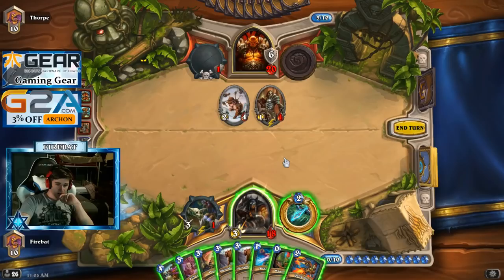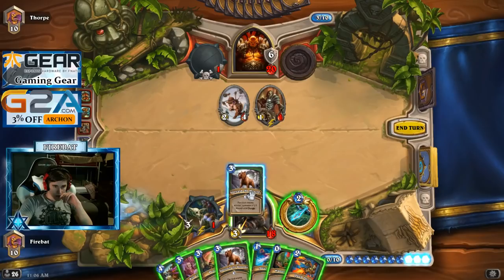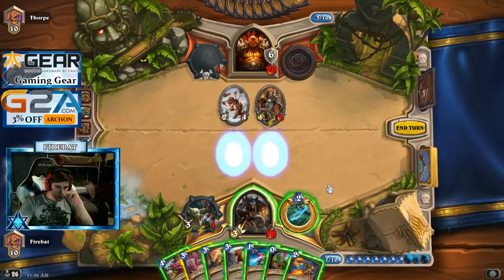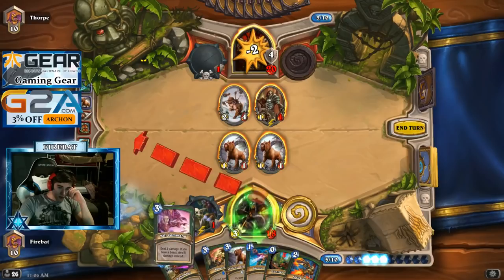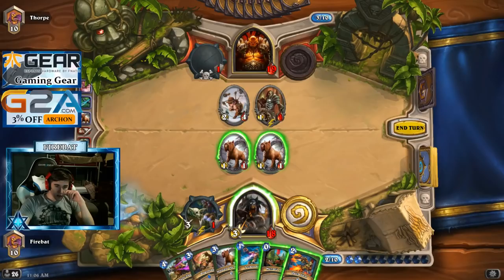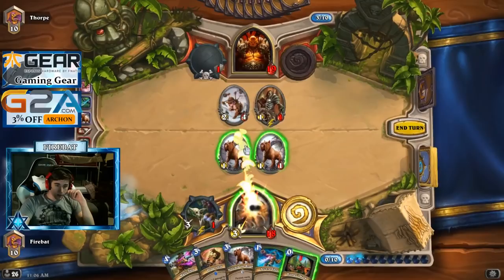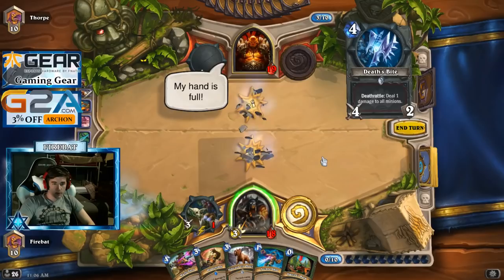We're accumulating a lot of damage. I don't really want to take too much damage. I don't know what I'm doing — I just want to overdraw him this turn for sure, so I wanted to Unleash. Got to overdraw the charge. We'll win in fatigue.